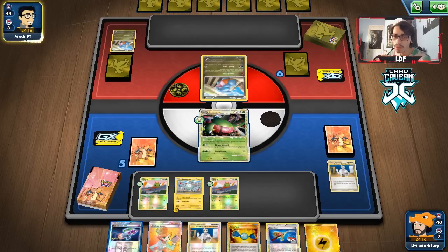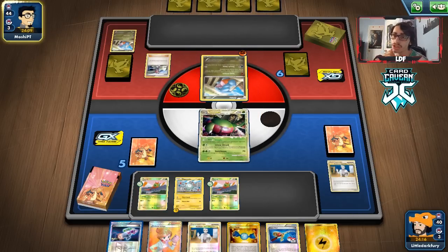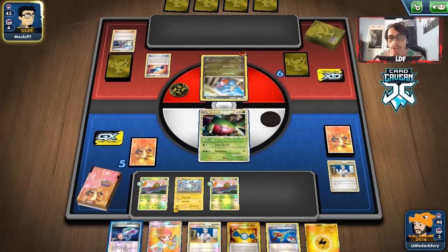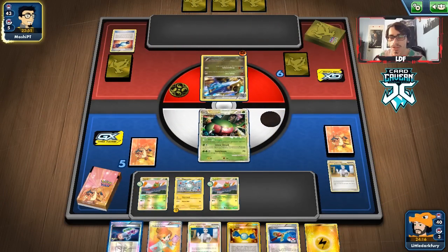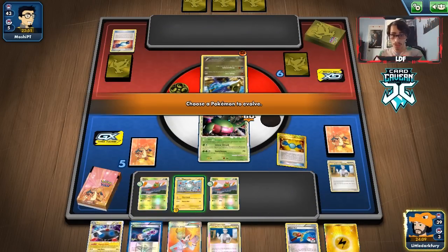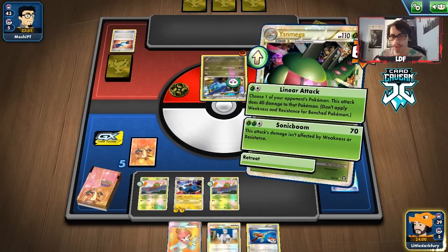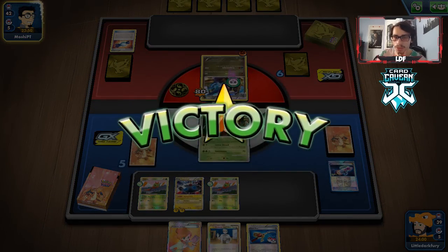This deck plays better against EX-heavy decks, not so well against Stage 2 decks. My opponent is having a rough start, though. One of the things I like about this deck is it's pretty aggressive when you go second and get that turn 2 Yen Mega. We can Sonic Boom, we can laser them if we wanted to — they'll have about four or three cards in hand. We can play our hand down to three without needing a supporter. We can Sonic Boom for 70 — they just concede! This deck is really aggressive.